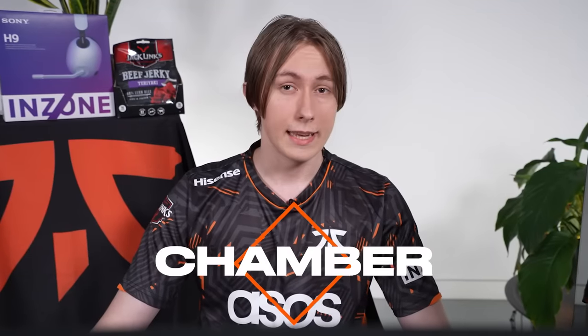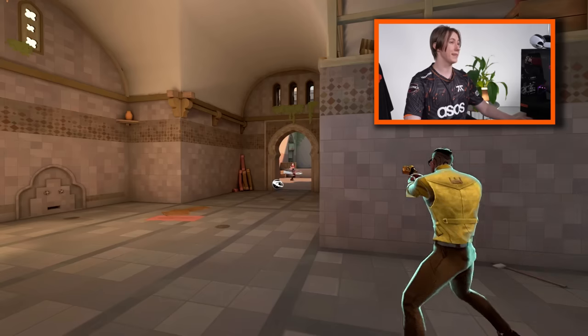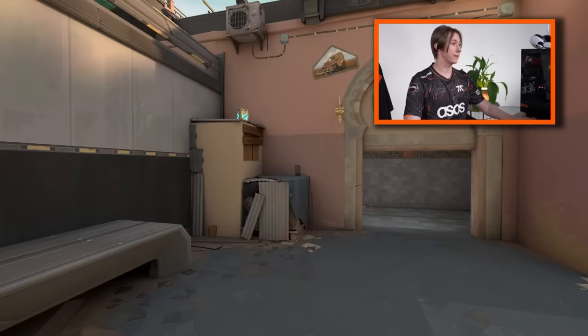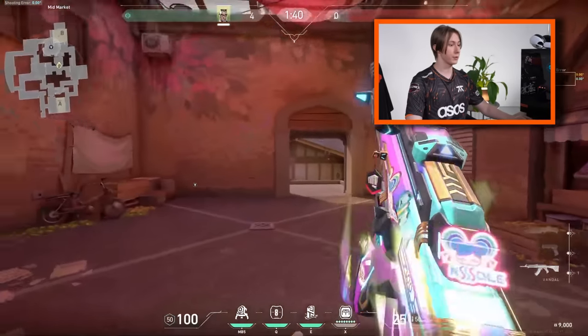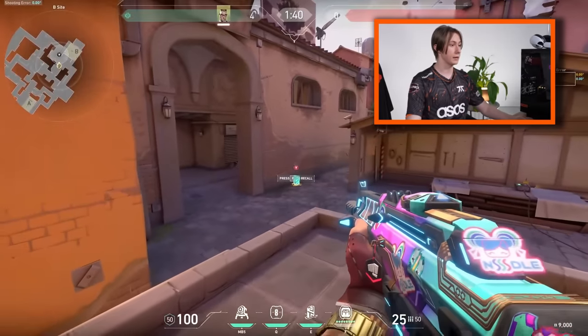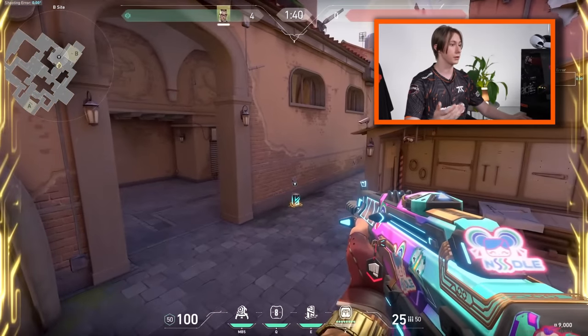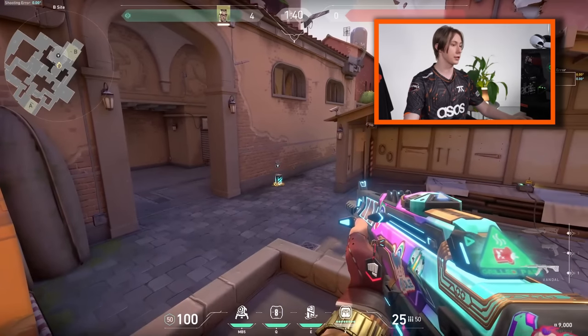Let's go for Chamber. That's a troll agent right now — I don't recommend you to use it at all. Most of the time it's useless. My only tip is to use your TP only in places where you can definitely be safe and not be pushed. For example, on Ascent you can use the TP in a spot where if you get into a disadvantage, you just TP and you'll be safe.